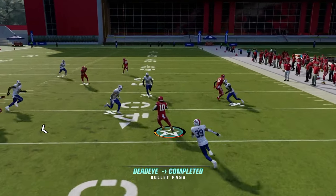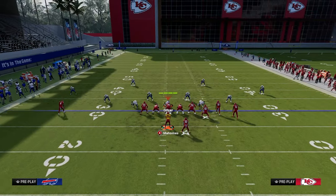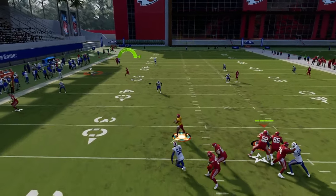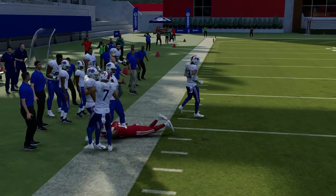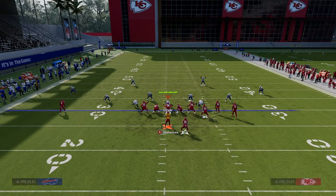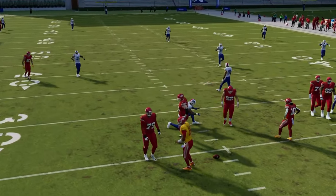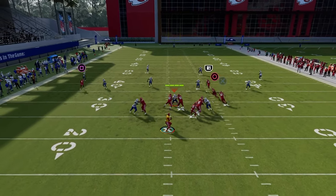Creating complex routes that complement one another, create space for one another, and manipulate the user is the biggest thing I can tell you for building your own route combinations in Madden — and you can apply this to any formation. If you want access to my full Jets offensive ebook and all my ebooks for both Madden and college football, join our school.com page — school.com slash Cody Ballard. Ten dollars gets you access to all offensive and defensive ebooks. The link to sign up is down in the description below.